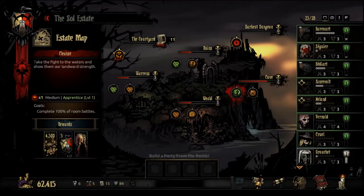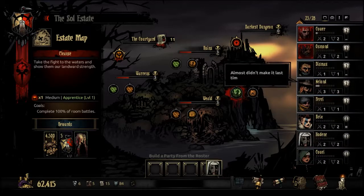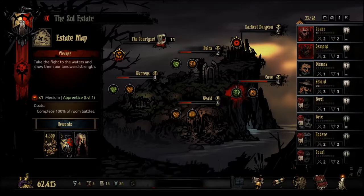That was not the Courtyard — that just went straight downwards. But we've almost got the final boss of the cove, level 1, unlocked, so we will be doing this one this time. It's a medium apprentice level mission.